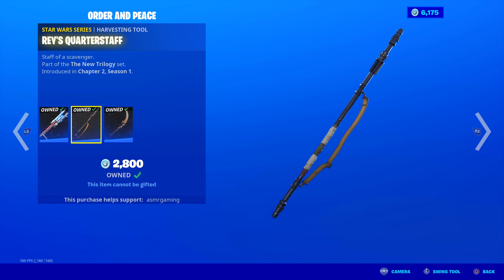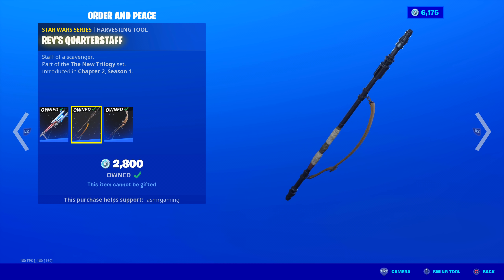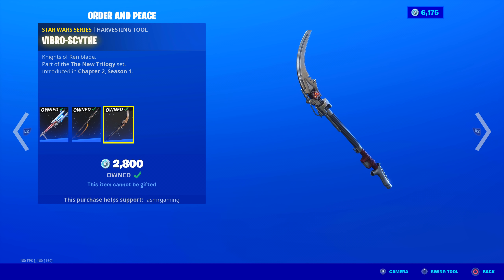Here is Rey's quarterstaff — Staff of a Scavenger. Pretty basic, no unique animation. Sound is okay, though. Design is simple but goes very well with Rey. The Vibro Scythe is back — Knights of Ren Blade. No unique animation either. Sound is eh. Design is pretty cool, though. I think this looks awesome.